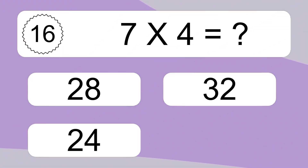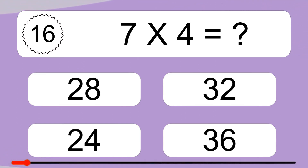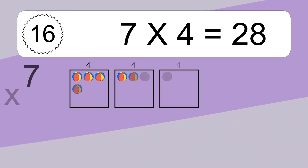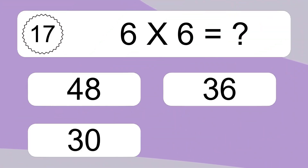7 times 4 equals what? 7 times 4 equals 28. We have 7 boxes, and each box has 4 colorful balls inside. If you count all the balls in all the boxes together, you will have 7 times 4 balls. This equals 28 balls.